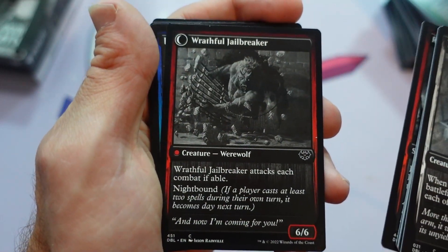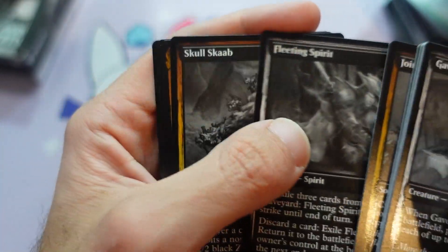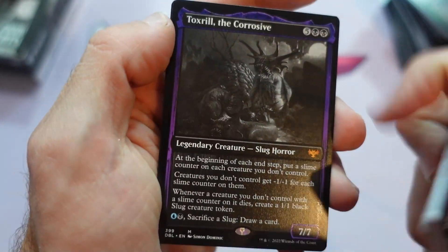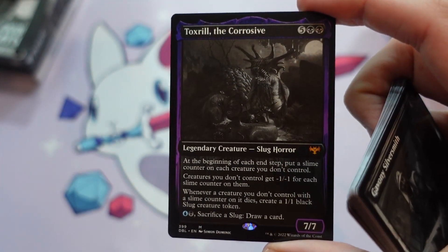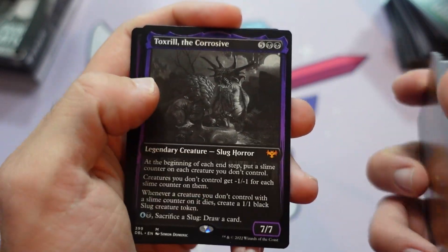Lurie Prisoner, Wrath of the Jailbreaker, Join the Dance. Oh, Toxrell — oh no. Yeah, this is a card that I know has been seeing a lot of play at commander tables. Curious what people think about this one, if they're enjoying it or if it's frustrating.